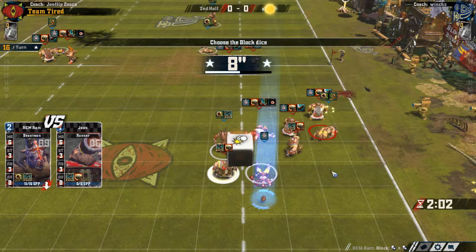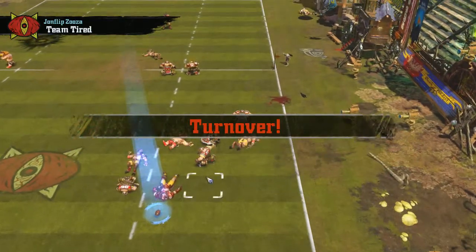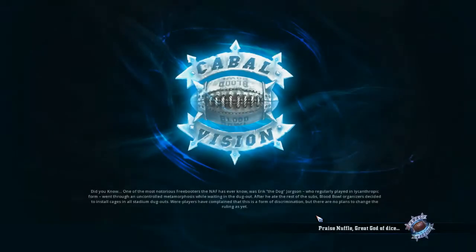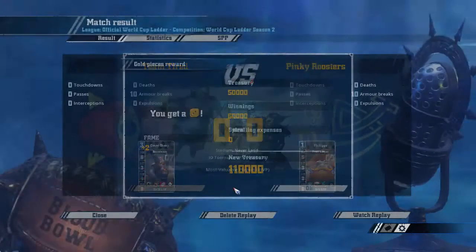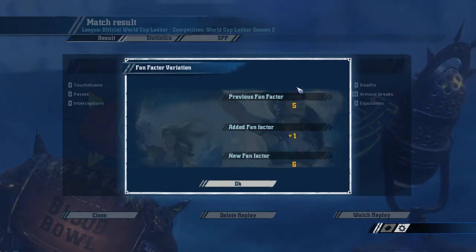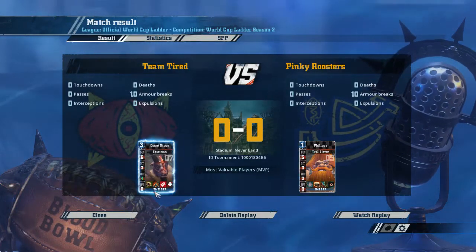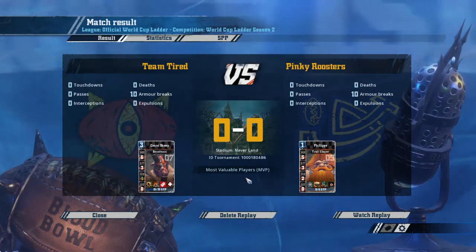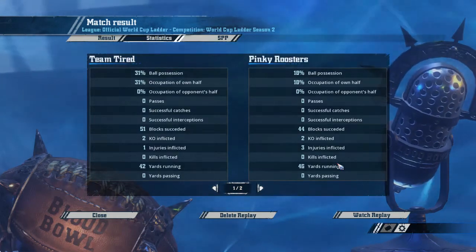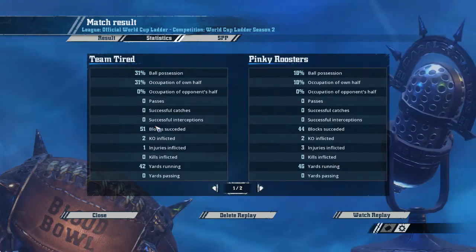A tie — zero-zero draw against Dwarves. That's everybody's favorite. We did injure one Dwarf right off the start. We got our armor breaks early. If we hadn't got those armor breaks early and stood late, I think that would have been a loss for us. More SPP for Count Sheep — he's now a multipurpose guy. Same number of armor breaks, but they had more knockouts and injuries. That's to be expected with them having Thick Skull on everybody, but still — we had a few more successful blocks. We can't complain.